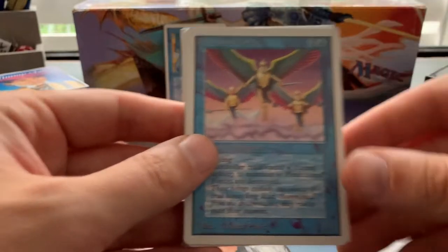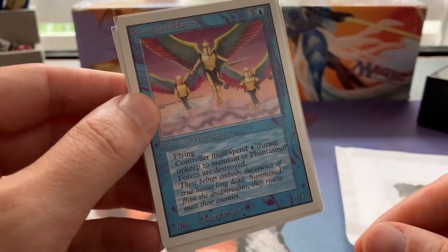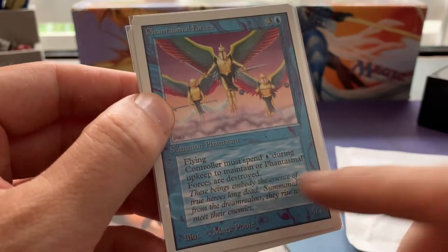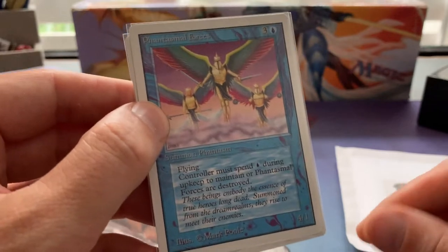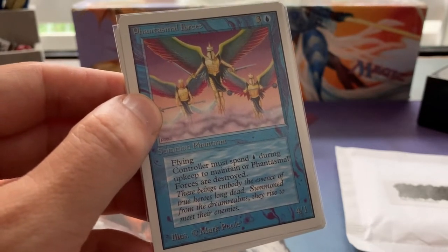Then the other card I want to show you is Phantasmal Forces — one blue and three to cast for a four-one flying creature. This card requires you to spend one blue for the upkeep, or else it gets destroyed. That one blue upkeep cost is really what's holding this card back.